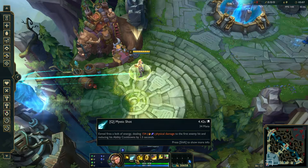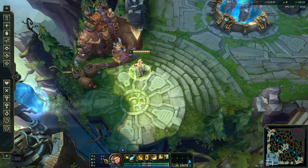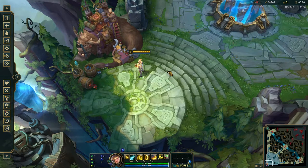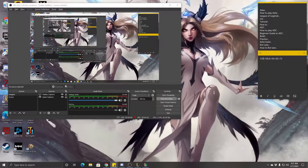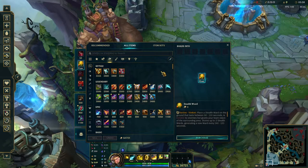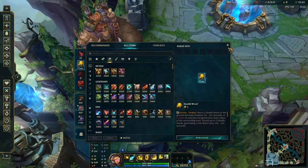He doesn't really make use of attack speed too much because his Q is on such a low cooldown. Another option is in the Domination tree — you could go Cheap Shot if you pick up Serylda's Grudge, since Serylda's has a slow, which procs Cheap Shot. Then you go Ravenous Hunter for the omnivamp.